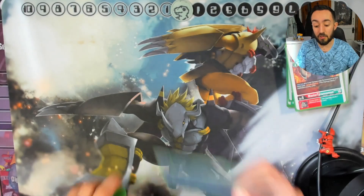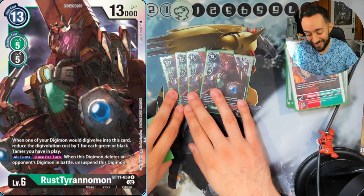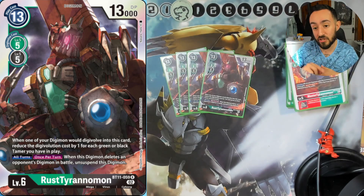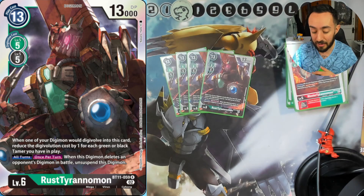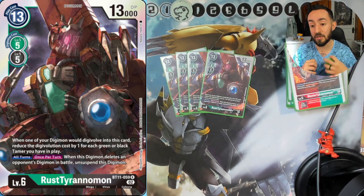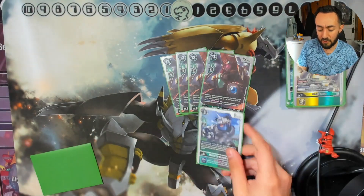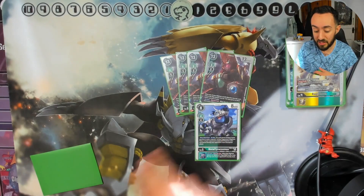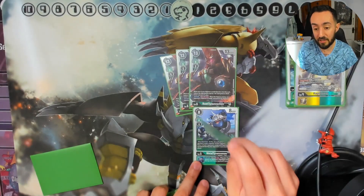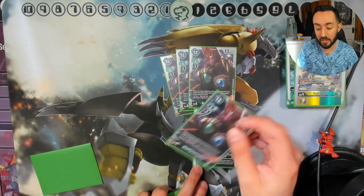For level sixes, we're running four of the BT11 Rust Tyrannomon — this card is stupid good. When one of your Digimon digivolves into this card, reduce the digivolution cost by one for each green or black tamer you have in play. All turns, once per turn, when this Digimon deletes an opponent's Digimon in battle, it unsuspends. So you can suspend a Digimon with Metal Tyrannomon, then digivolve — sometimes for free — swing over that suspended Digimon, unsuspend, trash one from their security, and swing again.